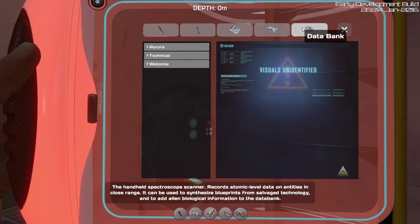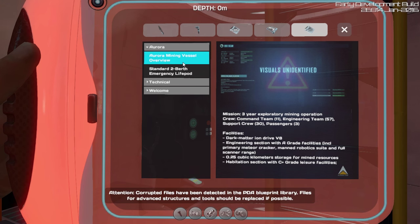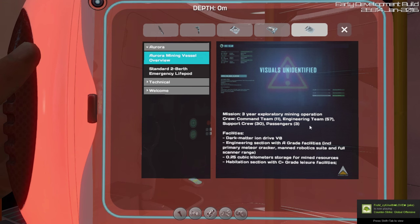The databank is here. Let's have a look. Aurora Mining Vessel overview — Mission 3 Exploratory Mining Operation. Crew: Command Team 11, Engineering Team 57, Support Crew 30, and Passengers 3. Wow.